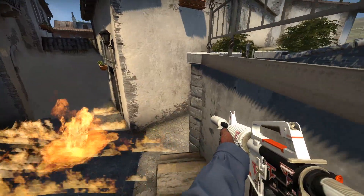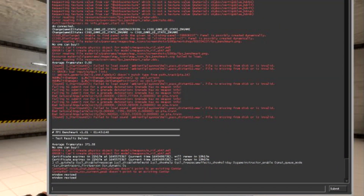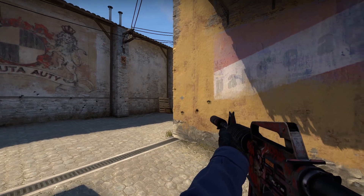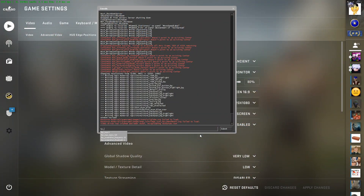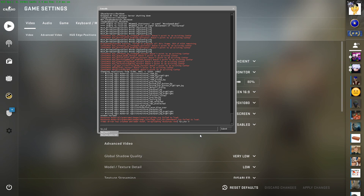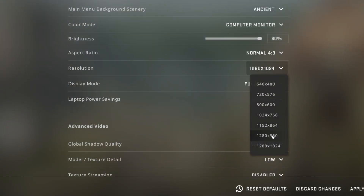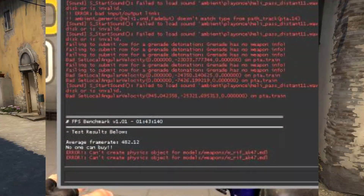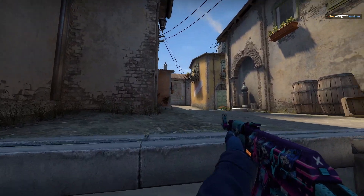After doing everything today and testing it all at once — typing fps_max 0 in console instead of fps_max 999, and changing my resolution from 1280x1024 to 1280x960 — I now get 480 FPS on average, which absolutely amazed me. I did a double take because I didn't believe it and thought I was reading it wrong. Previously I was at around 370 FPS and just testing the first few things had already brought me close to 380 and completely stopped my frame drops.